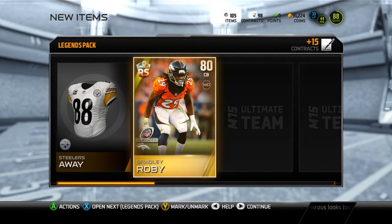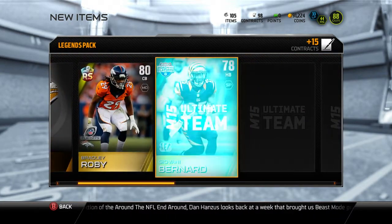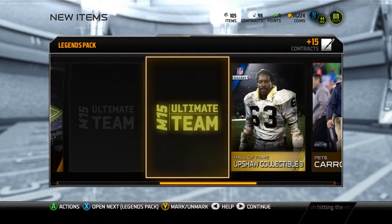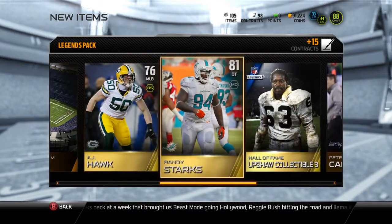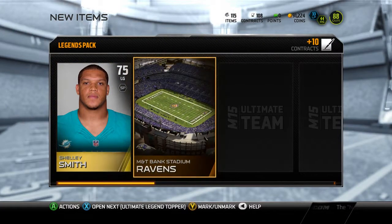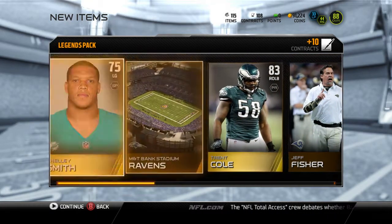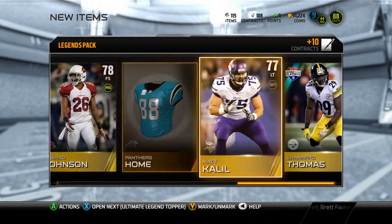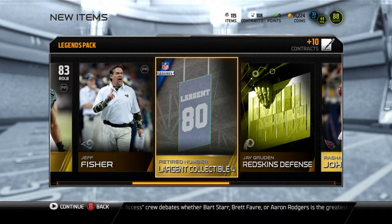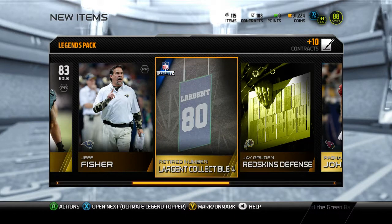Give me something good here. Roby — that's decent. Richie Incognito — he's back in the league now. We got a lot of golds. AJ Hawk — he's gone, the Packers released him. Franchise leader in tackles, he'll catch on somewhere. I got a lot of work to do by the end of the day — I'm going to be selling off a lot of stuff. Retired number collection, that's okay.